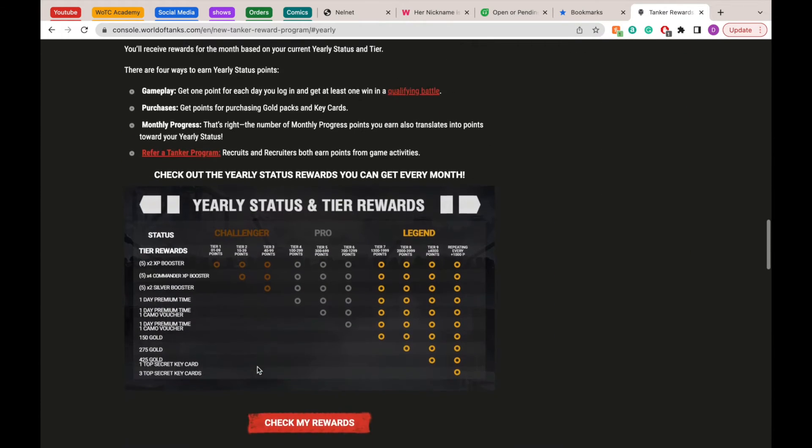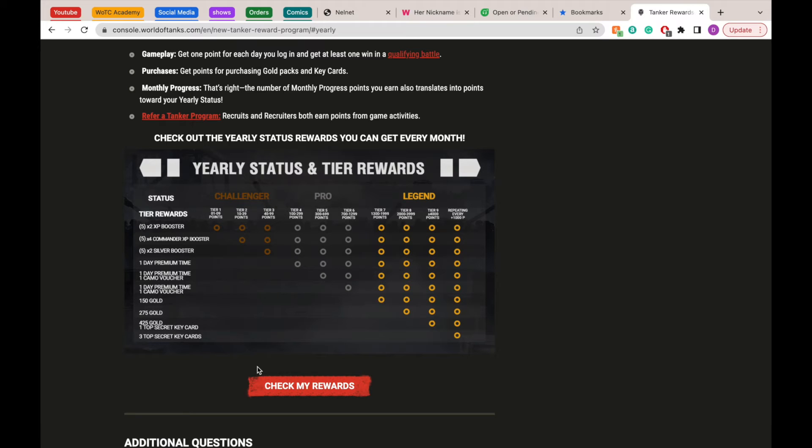Moving on to yearly points — we're going to look at the middle chart here. You can earn yearly points through playing and winning a battle each day, making purchases, and using the Refer a Tanker program, much like the monthly rewards points. The yearly points are essentially the amount of monthly points you accumulate throughout the year. The yearly rewards are also awarded on a monthly basis, so all the yearly points gathered over the last 12 months add up to rewards every single month rather than you having to wait 12 months to receive them. However, these points have a 12-month lifespan, so don't be shocked if they fluctuate at the start of every month.